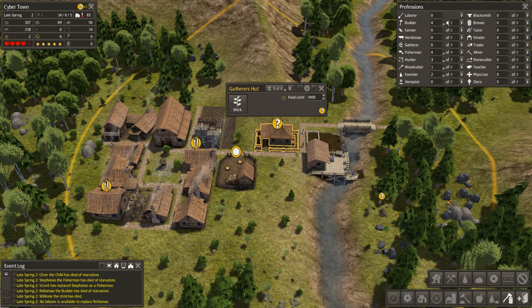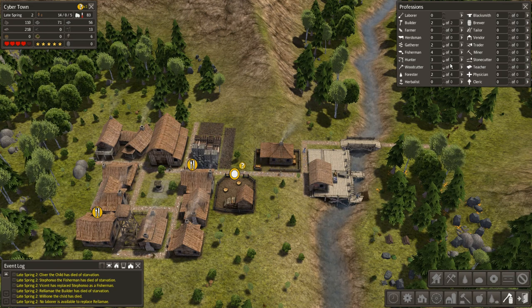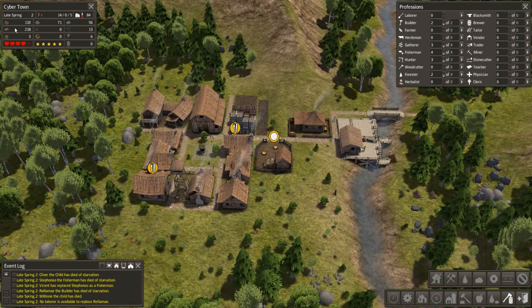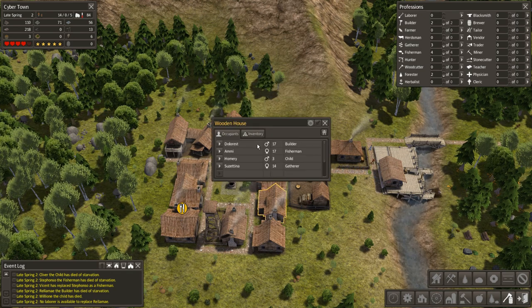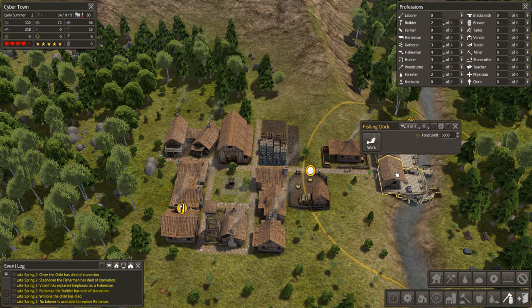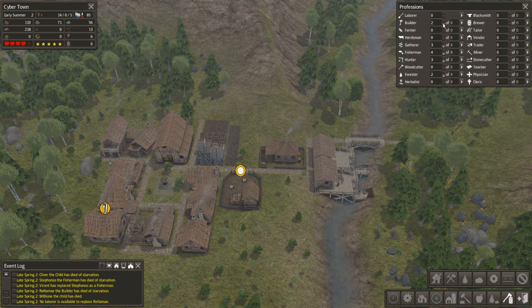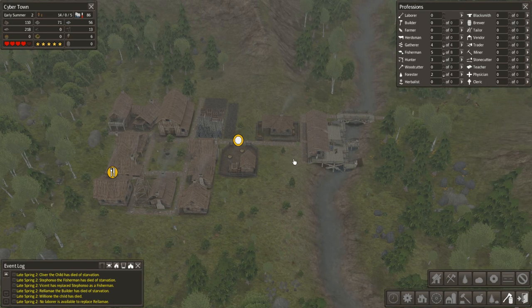Finally, let's get some people in there to work. Gather - there we go, let's get some gatherers in there. This woodcutter - how about you go gather for a little while, we've got plenty of firewood. They all have firewood except for this wood house, they only got 16. We just need some more food. Let's get food coming in - you go gather, you go fish. Don't worry, we're gonna get that food back, somebody's not dying on my watch.